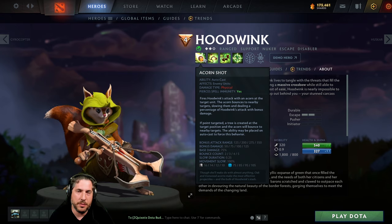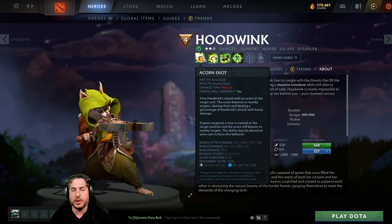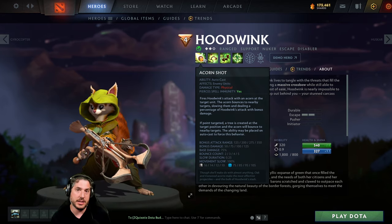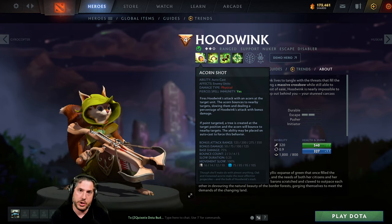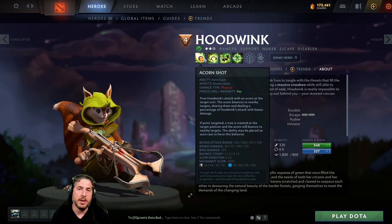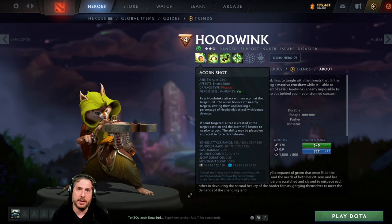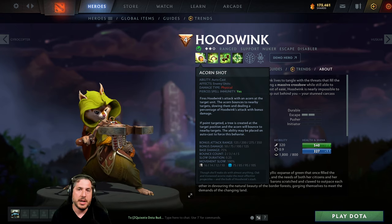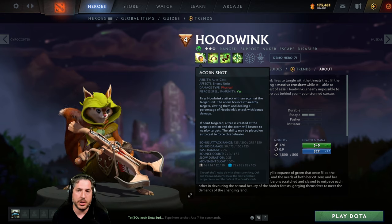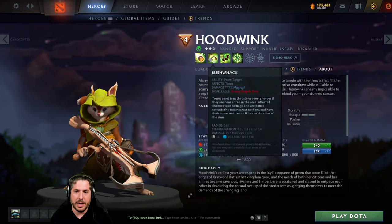Acorn Shot is also fantastic at clearing waves — that's one of the benefits of playing Hoodwink as position 4. You are incredibly fast, you can go to unsafe areas of the map and push out waves very successfully using Acorn Shot alongside something like a Maelstrom, which allows Acorn Shot to proc the Maelstrom lightning chance on each individual bounce. You'll often find yourself clearing entire waves with one shot of Acorn Shot, so it's a very fantastic item.